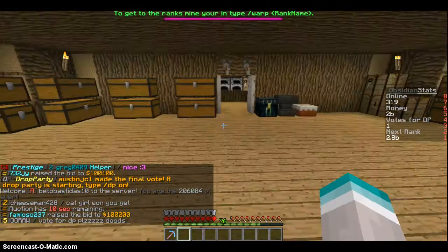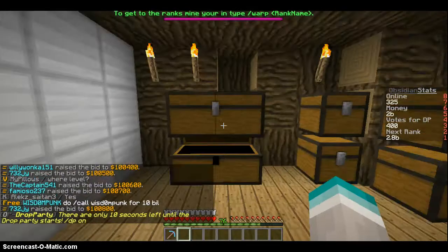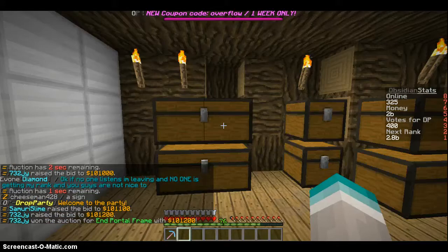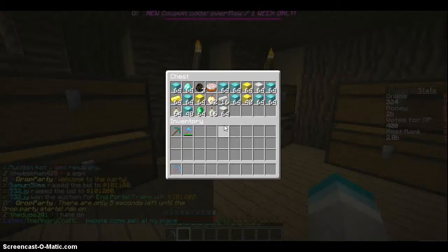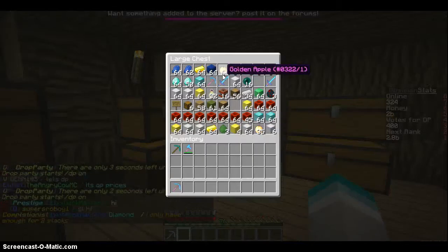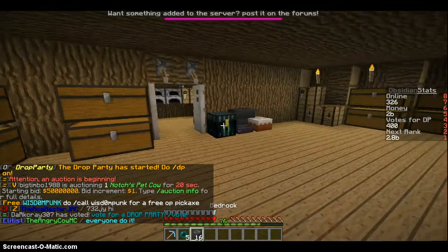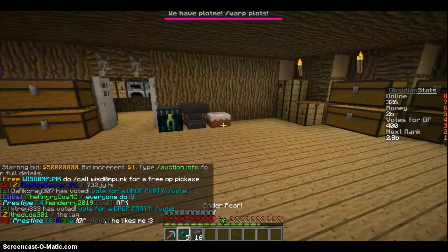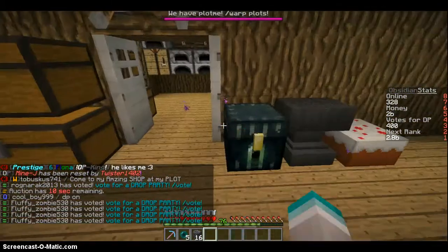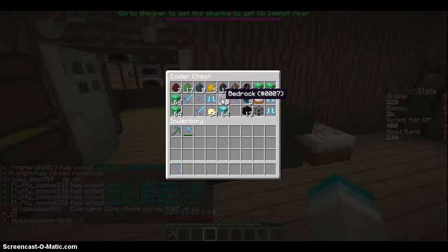I just want to give you an idea of some of the stuff I have. I have all these blocks here, diamond blocks, enchanting tables, swords, and other stuff. I actually just got stuff from the drop party — I got bedrock and enderpearls. I'll just put that there for right now since I'm going to be filling up bedrock again.